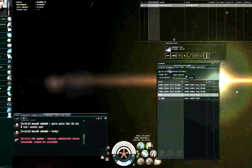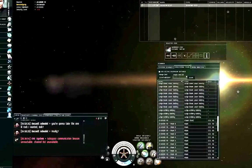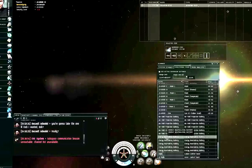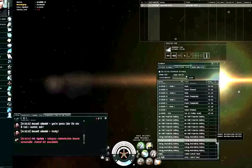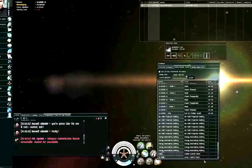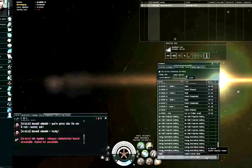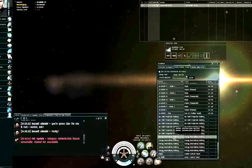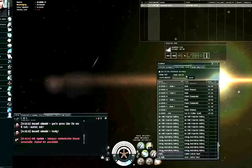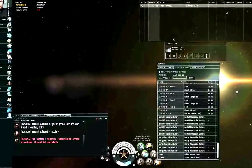I do see a couple of control towers on directional scanner, but there are no force fields, which means the control towers are offline — they've probably run out of fuel and been abandoned, which probably means they are not a threat. Starbases, also known as POSs (Player-Owned Starbases), have a control tower as their central structure. I see two control towers here — without force fields they're almost certainly abandoned.